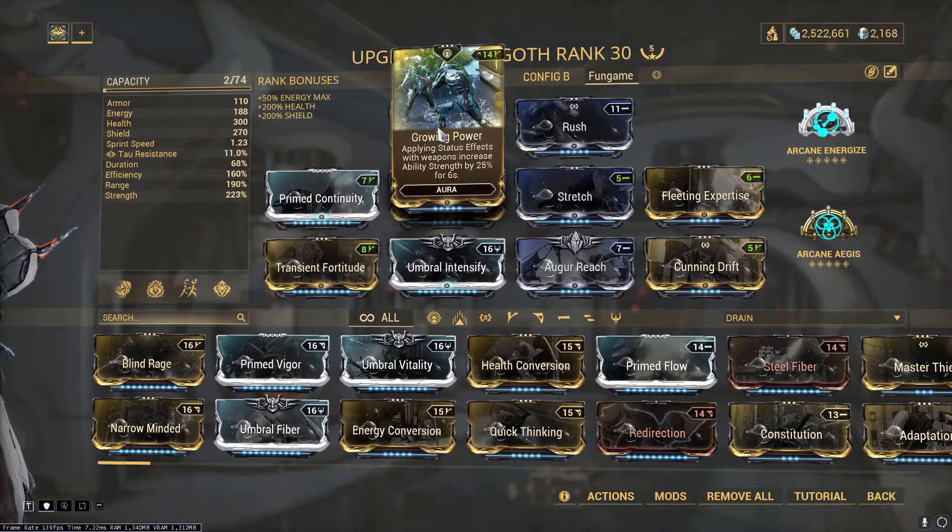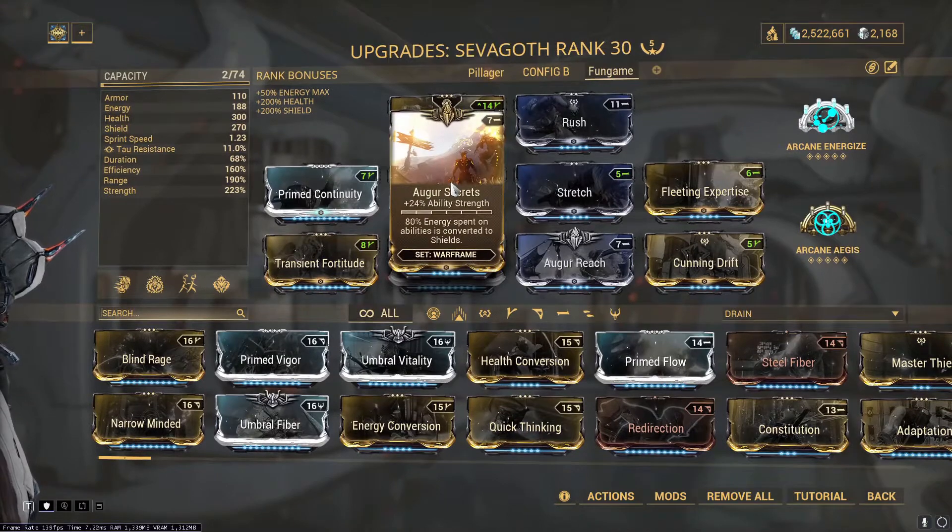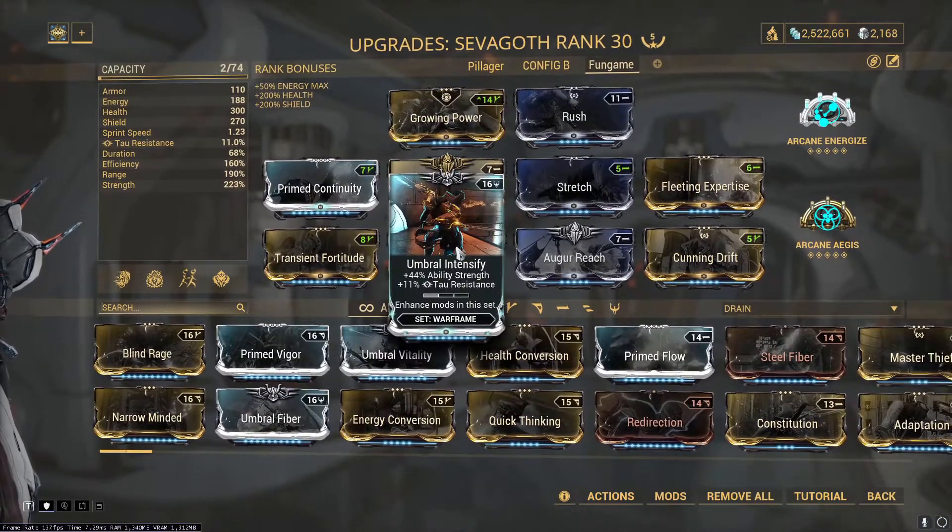We get that strength through a Growing Power aura, which gives us a 25% boost for 6 seconds whenever we proc a status effect with a weapon. We're also using Augur Secrets, Umbral Intensify — but you can substitute a regular Intensify if you haven't maxed out your Umbral yet — and Transient Fortitude.